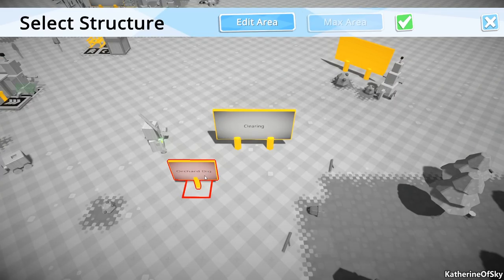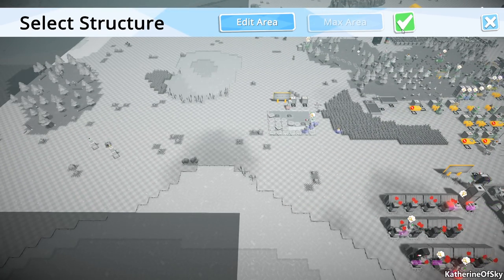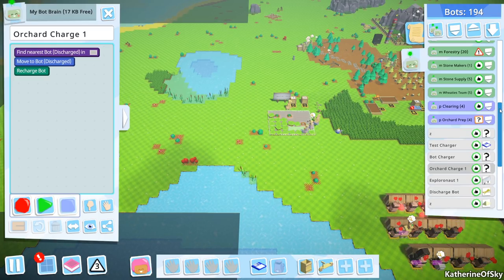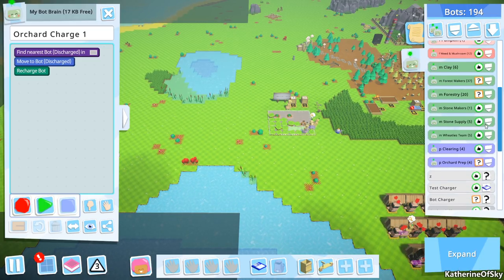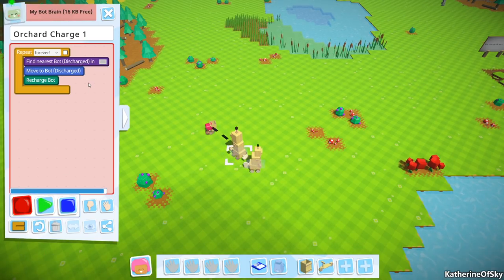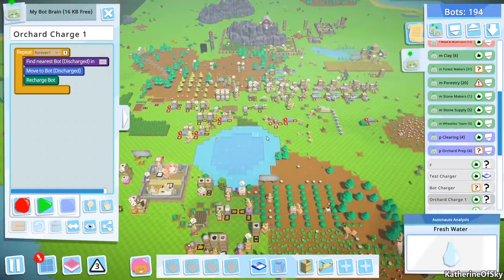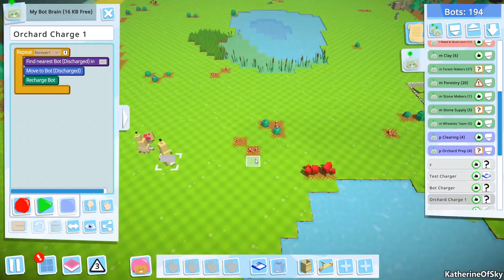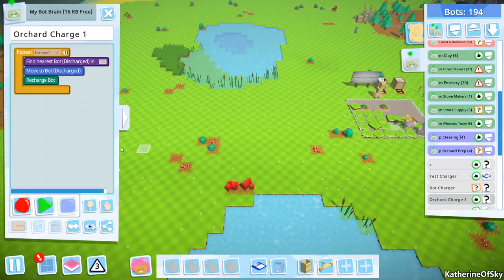Select structure, orchard dig. Wait, do we have charge bots for these? We might have a charge bot already. I remember doing this. I think they're in the charge bots section. We have charge area. Either that or we move them or something. Well, we need to have two of these. So we need to probably do this one in a forever loop and then escape. And then another charge so that it can do both the orchard. Actually, we probably don't want them both in orchard and clearing because it could be two completely different areas. So we'll just have them look in the specific area of the orchard structure. Yeah, I did pick the right one. Good.